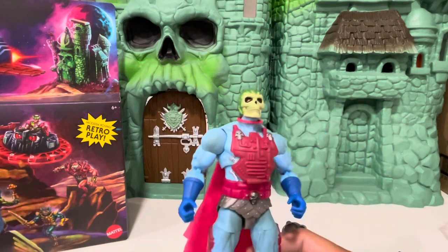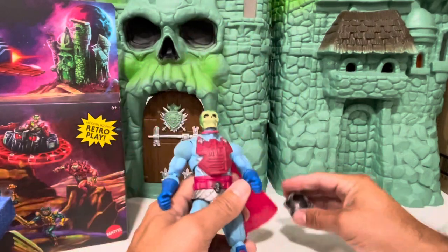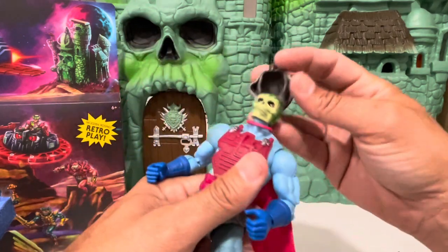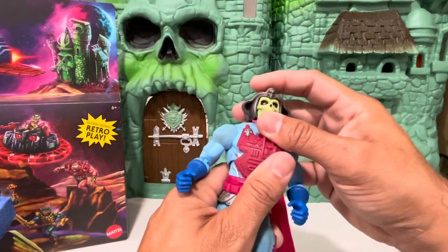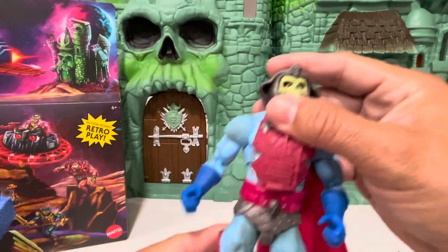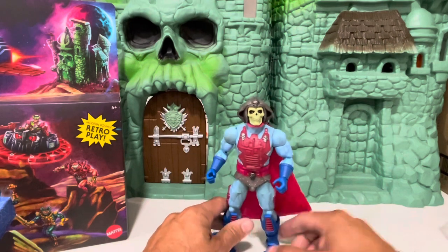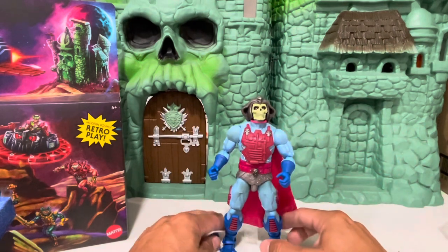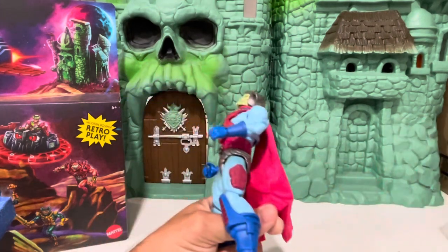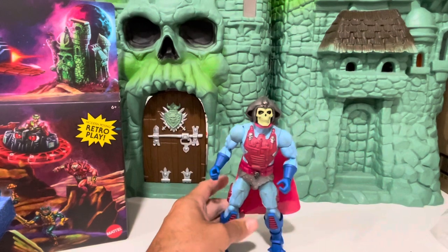Let's see how the helmet looks. It has a little indent in there to hold on properly. There you go. I gotta admit he does look like the old school toy. Let me try to get this tape off. There you go. Let's zoom in and see — what about it?